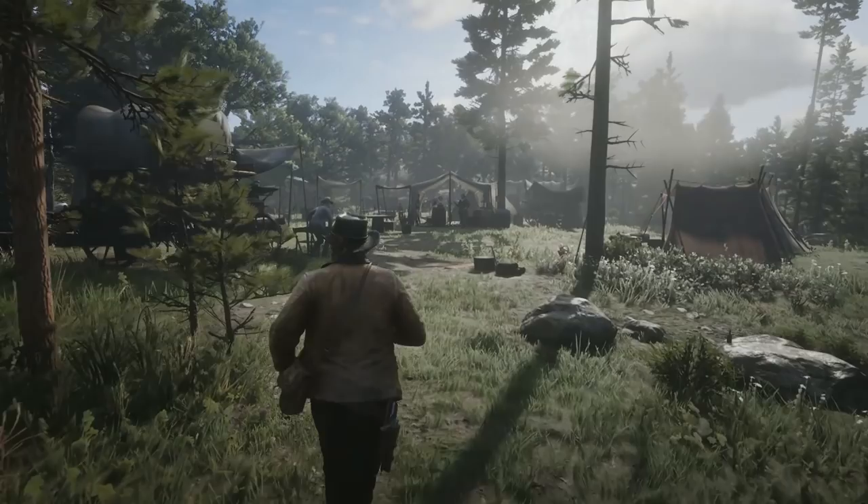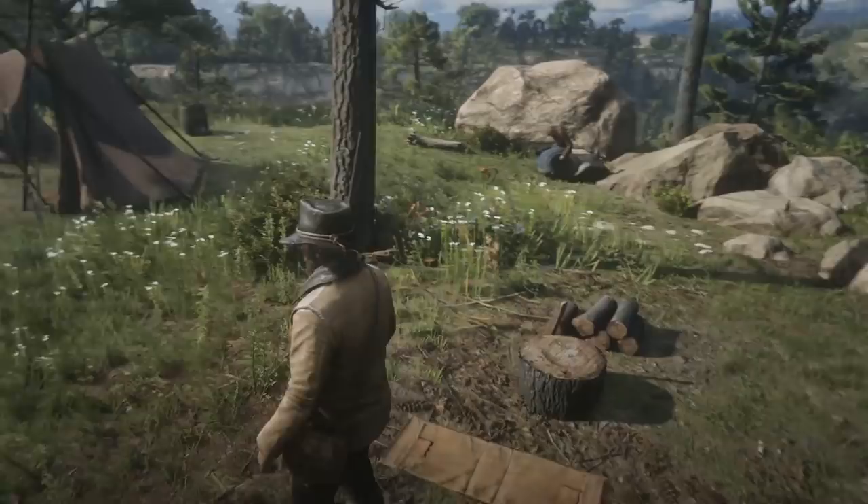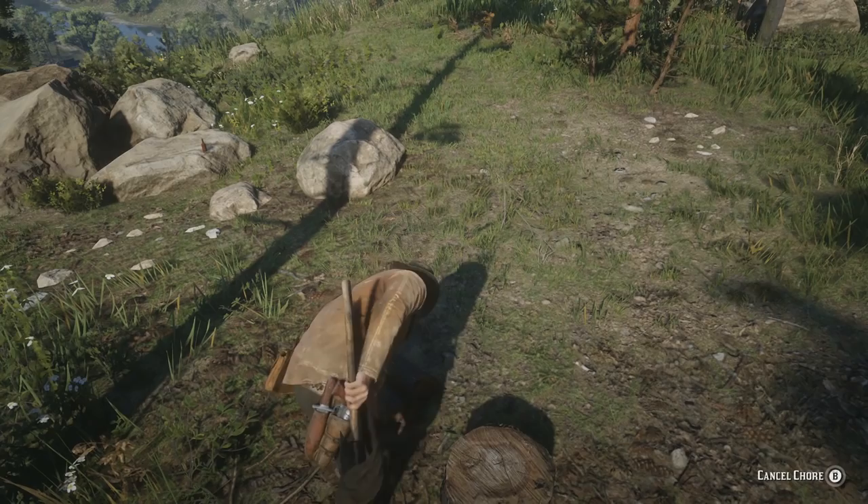Before we start, I guess we can recap what we even do on the show in case people haven't already seen it. Basically what we do is we take these games that look absolutely gorgeous like Red Dead Redemption 2, and we just try to make it look as cruddy as possible — either by turning the settings all the way down in the game itself to see how far it goes, and then we'll try to take it even further than that using some other methods.